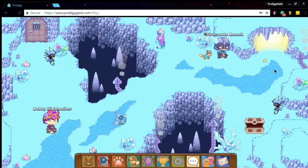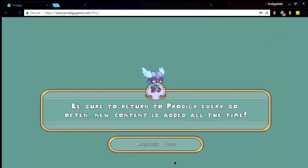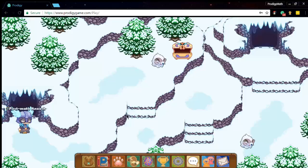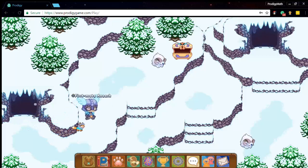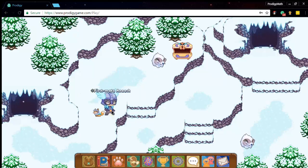After you defeat the two monsters, go into the cave above. You don't have to battle the monster along the way. You'll get to a mountain pass, and you'll see the member chest there. Just defeat the battle realm and then you can open the chest. As you can see, it's a clear path to do it.